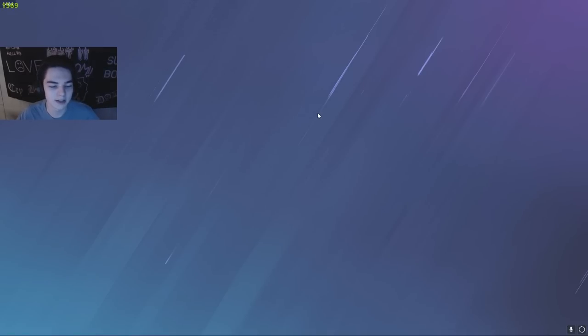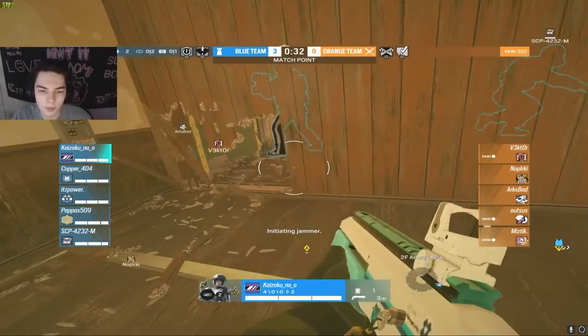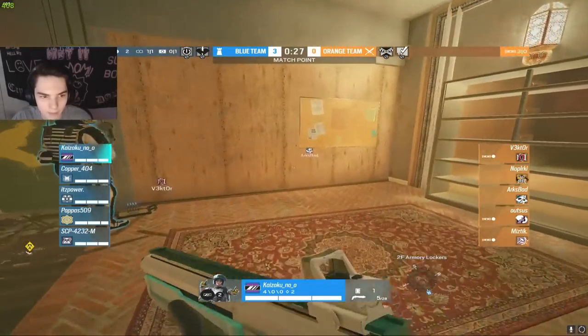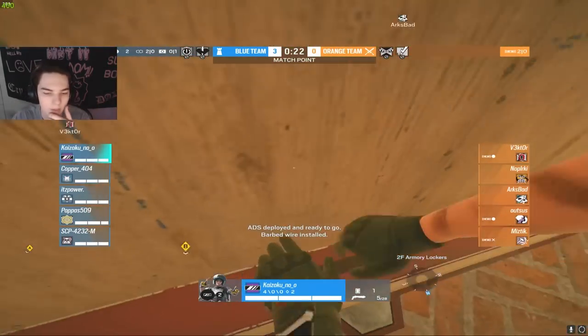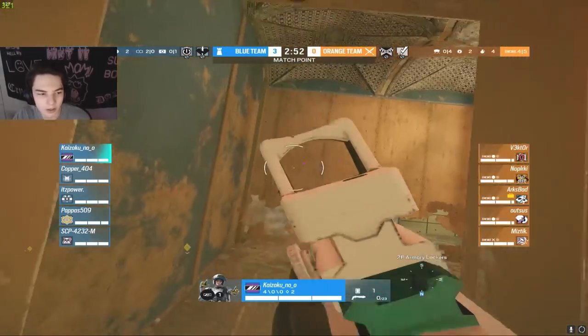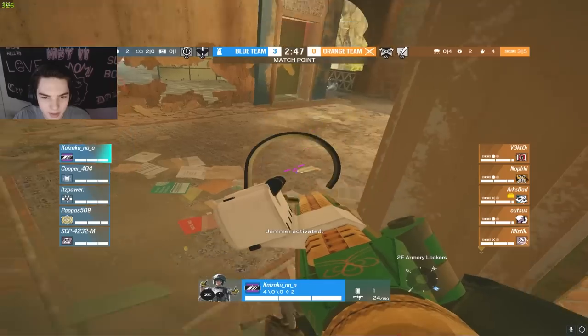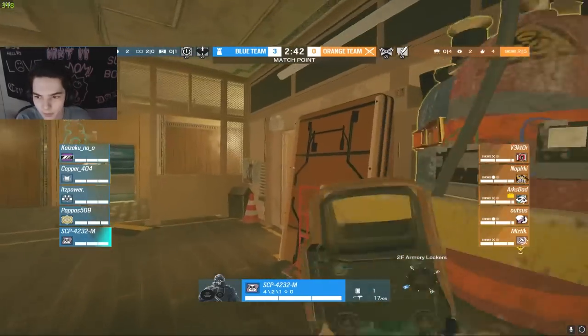Either way, I'm interested to see how the blue team clutches this out. Kai is opening up the wrong side of that closet in my opinion — I think you should open up the other side, reinforce that side, place a mirror there. But it's probably just going to get meleed. Actually not a bad shot here coming out from kai, opening up that bottom of the CC wall so he's able to see into CC. Two drones going to be taken out as well — not good drone usage from the orange team.